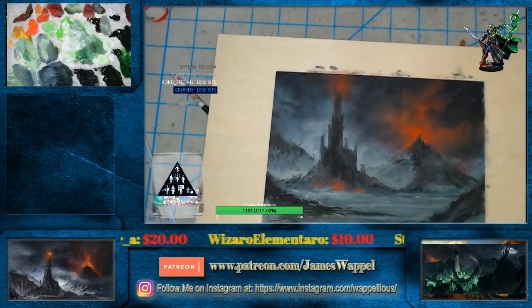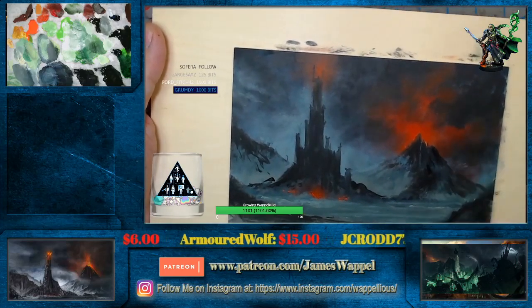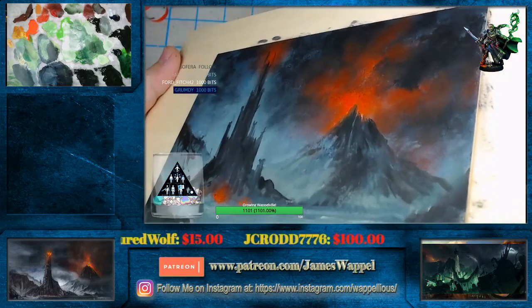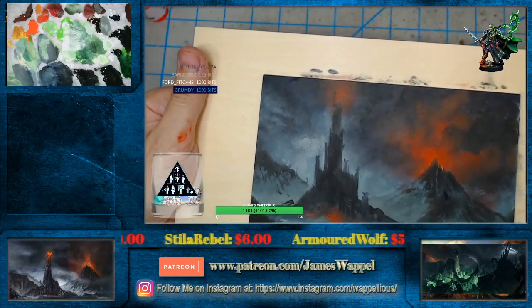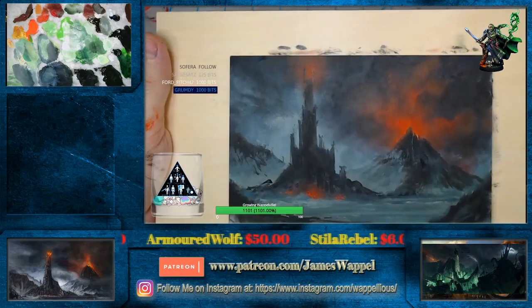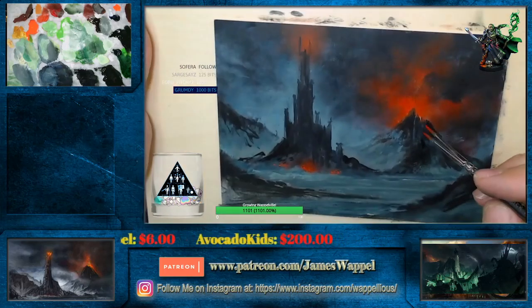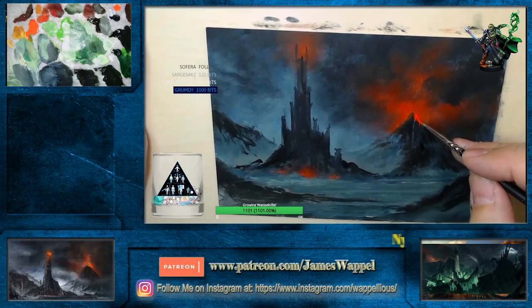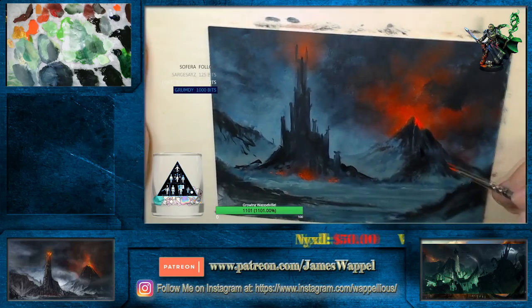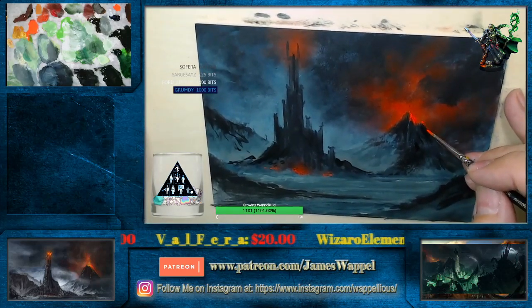There we go. Before I get too much into some of these other areas, let's see what might be some of our lightest points here. We're going to get rid of some of the Minas Morgul colors out of our brushes. And look — we have some of our fluorescent orange here. Probably going to have to get some more of my cadmium yellow out there — that is not a light color right there. It's very intense, not terribly light.